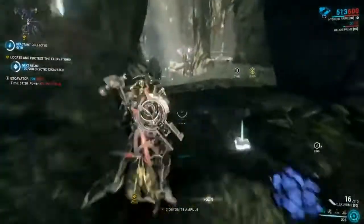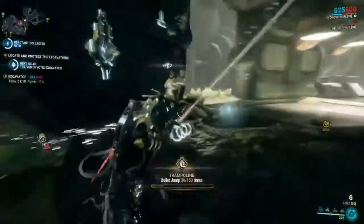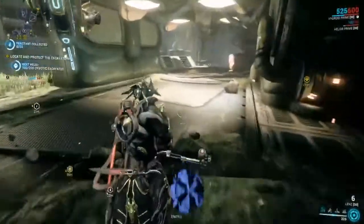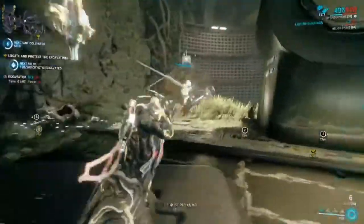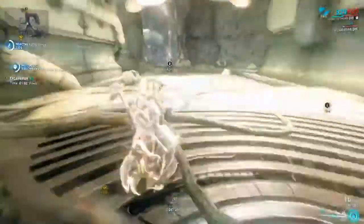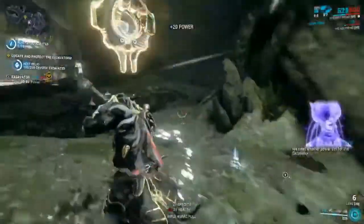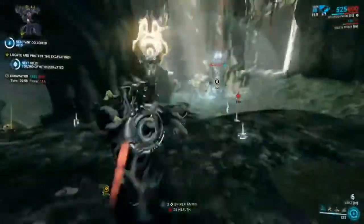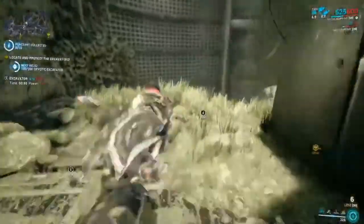We can let it spend some time powering down. It takes about six power cells per excavator to fully power it up, so it does take a good bit of killing to even get that far. We're going to go ahead and place this one in to get the cryotic count moving.